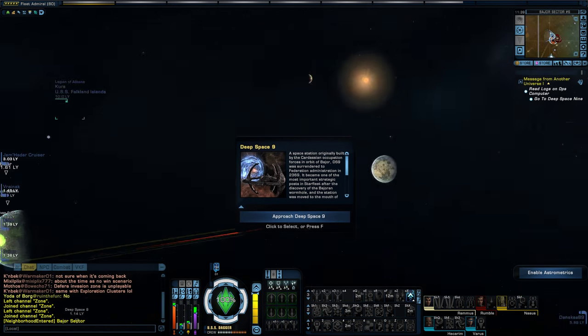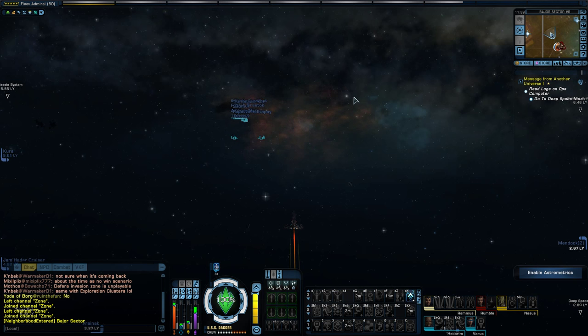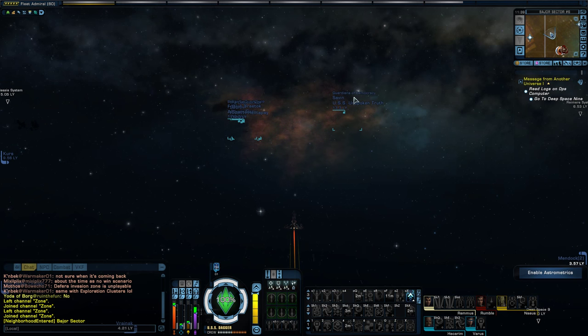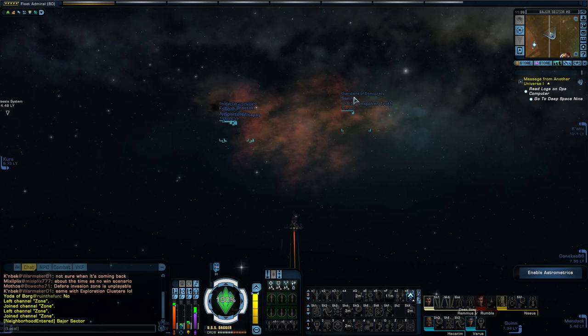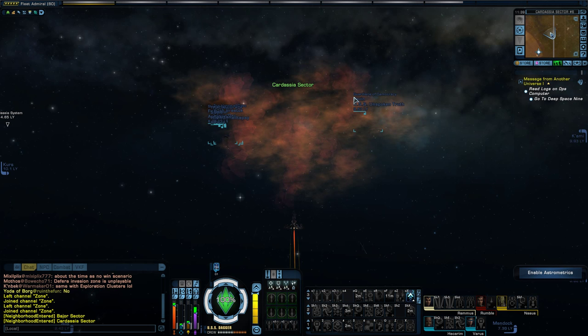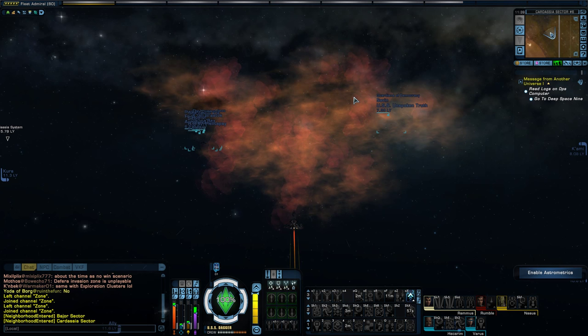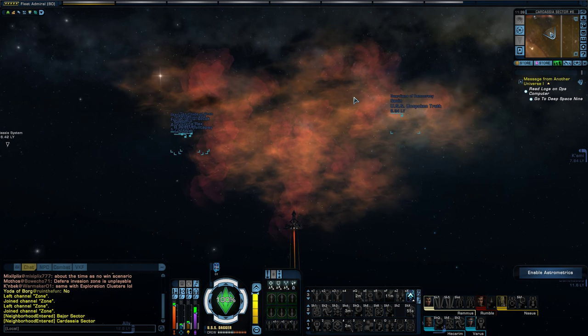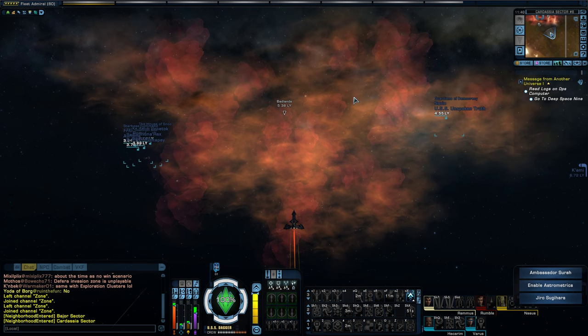All you have to do is head there, and once you get close, you will be able to zone in. I'm actually very curious — I'm pretty excited to check this out. I've always enjoyed the other battle zones in the game. I really enjoyed the Undine Battlezone, and I'm curious to see how this compares, how the events are, and just to see if there's any new mechanics or interesting things to do.